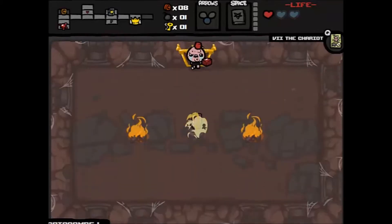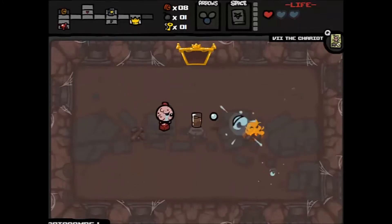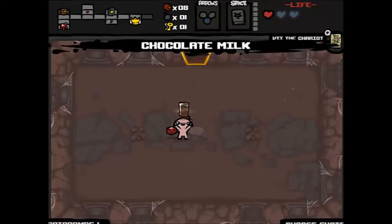Using the Book of Revelations makes our boss automatically Pestilence, which gives us another Cube of Meat, and I don't really want another Cube of Meat right now. Chocolate milk — you know what, it's an annoying item because you have to tap every time you want to fire a tear, but I'll just pick it up this time.